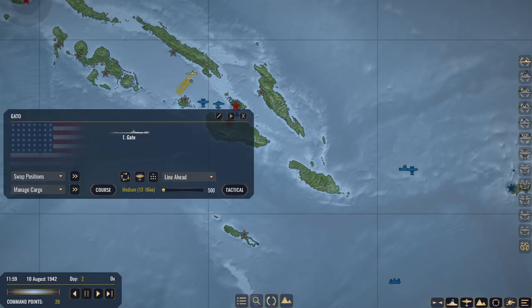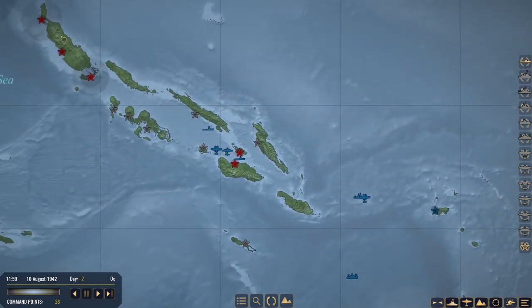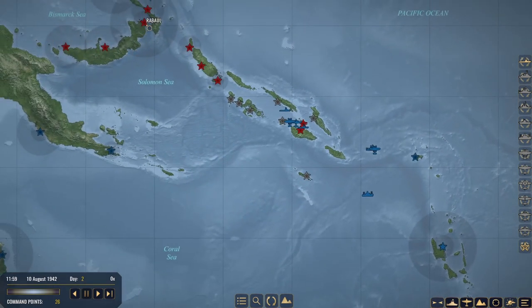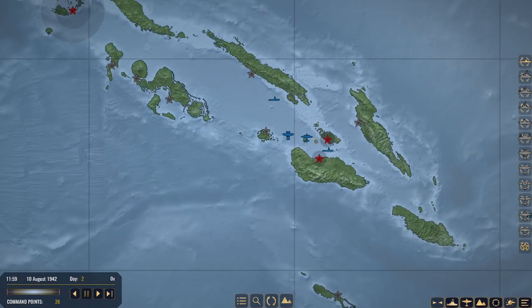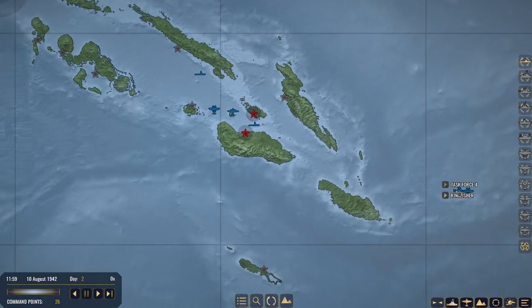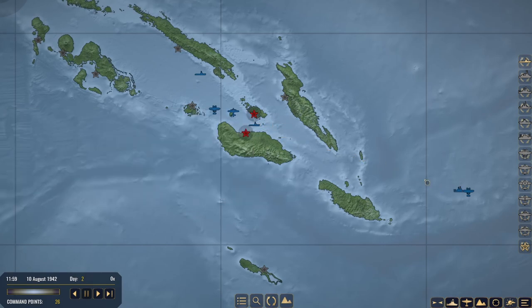Now we have the Gato continuing its course in the area, hoping that one of two things happen. One, either the task force — now that they've lost both of their heavy cruisers — is going to try and push back towards maybe the Shoreland Islands, or even back to Japan mainland to get more cover as it pushes towards Guadalcanal. Or option two, they continue to push towards Guadalcanal, in which case the Greenling will be in its course to secure the area. If we can cut them off and sink the whole entire convoy, which would be epic.